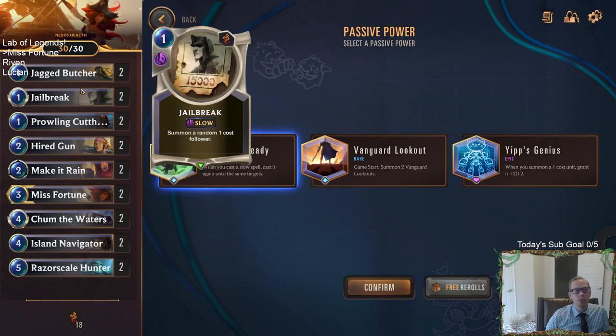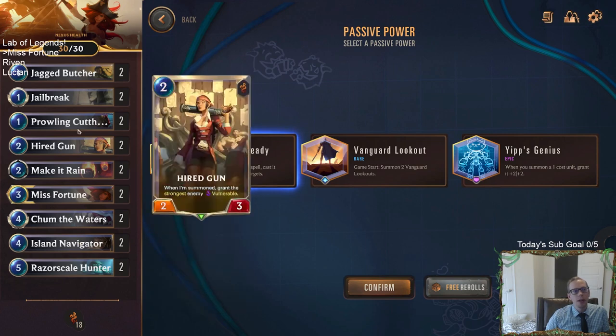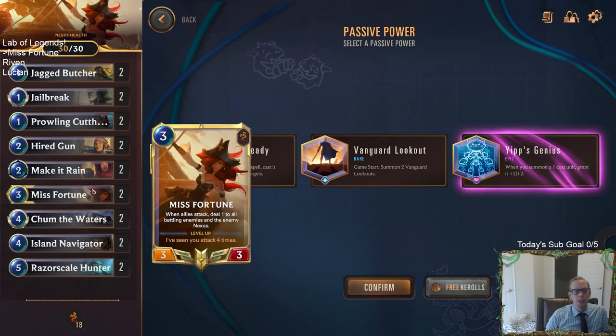Looking at Misfortune's deck, we have a lot of one-drops: Prowling Cutthroat, Jailbreak, Jagged Butcher, Island Navigator — all one-cost allies. Because of all these one-cost allies, I think the best passive power for Misfortune is Yip's Genius. This is probably the first or second best power in the entire game, between this and Mana Flow. It's kind of a guide to help you win, so if you're struggling with Misfortune, this is the power to use.